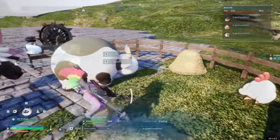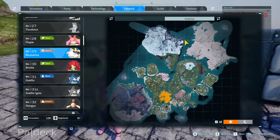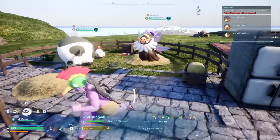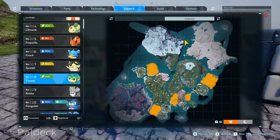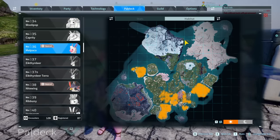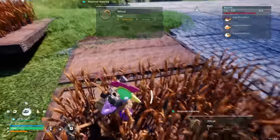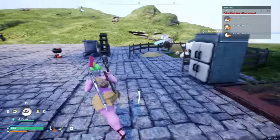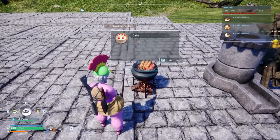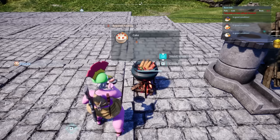In your ranch, you want Chickpea for eggs, which can be found in these locations, Mozzarella for milk, which can be found in this location, and Bee Guard for honey, which are super difficult to catch in the wild until you overlevel them significantly, so they're much easier to breed. The easiest combo to make one is Tansy, who spawn here, and Malpaca, who spawn here. The other two ingredients for cake are berries, which you get from a plantation, as well as flour, which you get from the wheat plantation, funneling the wheat through a mill after the fact. Increasing cake production is as simple as multiplying the amount of each of these pals and functions, then getting a good Kindling pal for the actual cooking process.